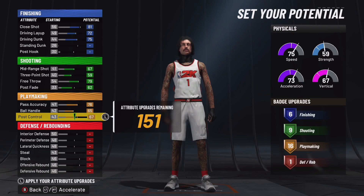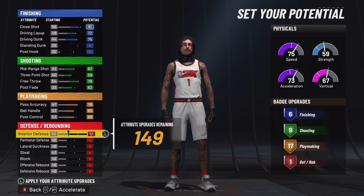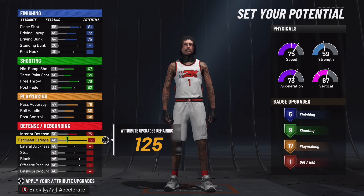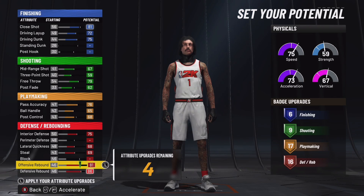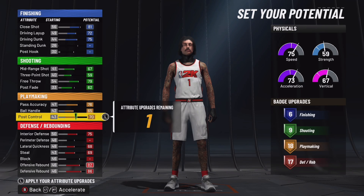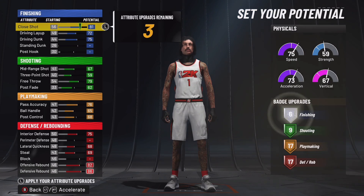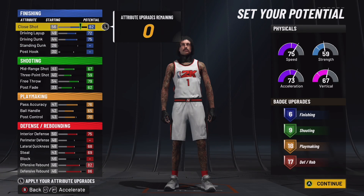For playmaking badges, my play glass only gets 17, so put that up until you get 17 — we don't get another playmaking badge after we finish the defense. On my build, I upgraded interior defense because I knew I was guarding the paint. Even without perimeter defense on my play glass, I still play really good on-ball defense. Block is so broken this year — all you need is bronze chase down and bronze rim protector, and you'll get hella blocks. I even get snatch blocks on all my builds without any block rating.